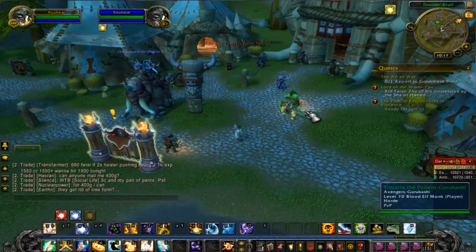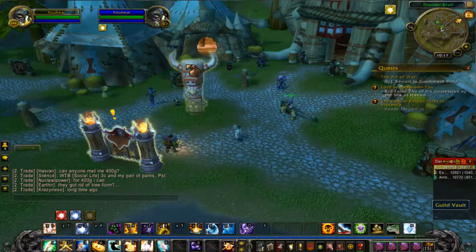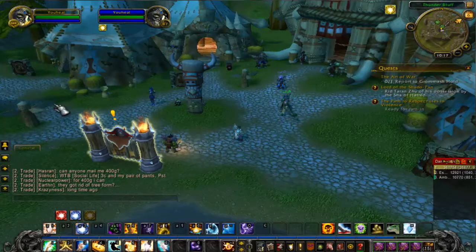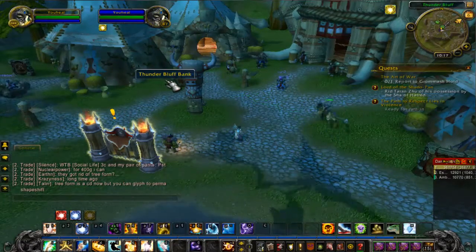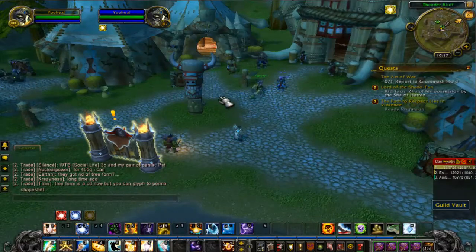A great thing to combo with this is an addon like Grid. When you have Grid set up and all your players displayed, it's super easy to mouse over and heal everybody. It's not one of those things where you have to keep a target selected and click this guy, click this guy, click this guy — which isn't a big deal, but sometimes those few seconds are really important.